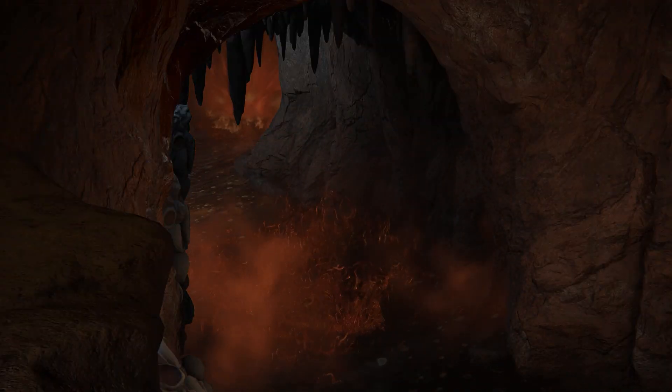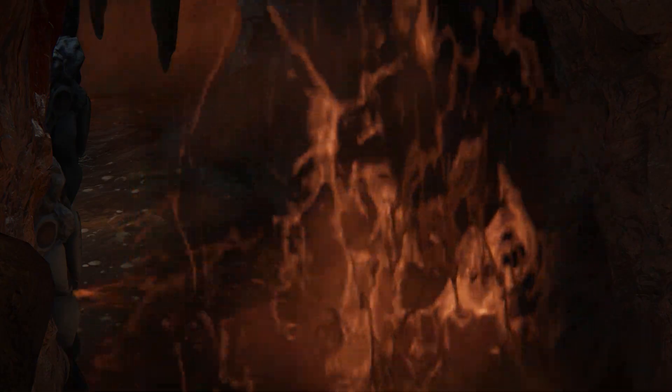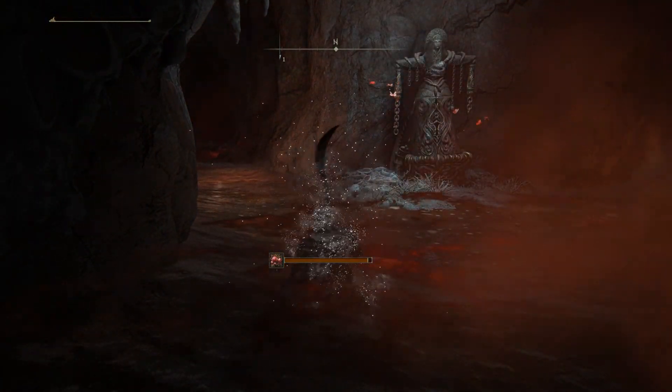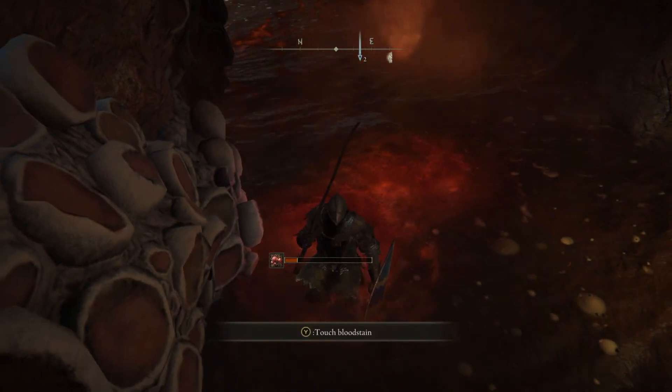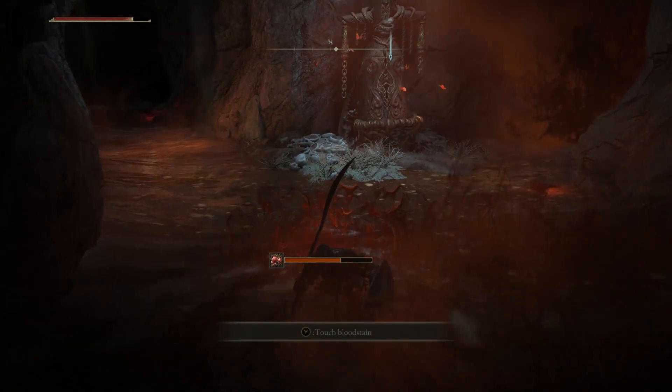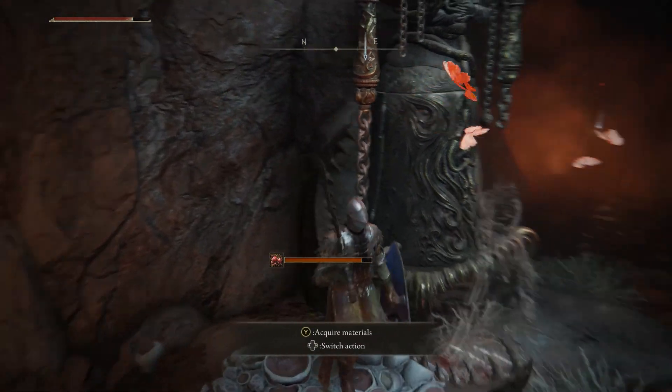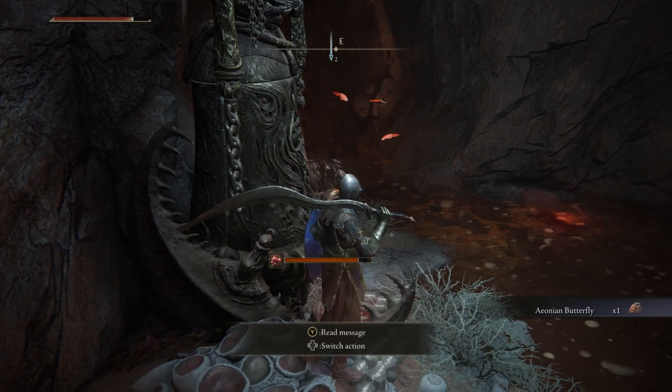The first section is a pool of deadly scarlet rot. Make sure you avoid the enemies because they'll most likely one-shot you. Remember to backstep through the rot — it's the quickest way to move through it. Whatever you do, don't try rolling. If you do, you'll become covered in rot and the status will keep building up even if you step out of the pool.